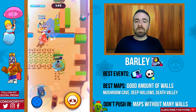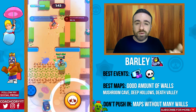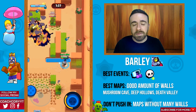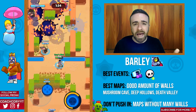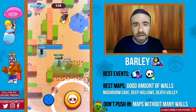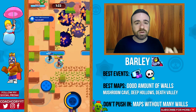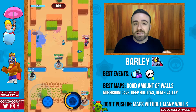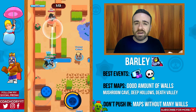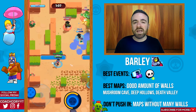Now the throwers — they're good on any map with a decent amount of walls where they can throw over them. Barley is really good in heist and Showdown, also good on some Smash and Grab maps, and okay in Brawl Ball. His best events are definitely heist and Showdown. Maps like Mushroom Cave and Deep Hollows are great Smash and Grab options, and Death Valley and Stormy Plains are also really good. Of course, avoid maps without many walls or that are long-range oriented.